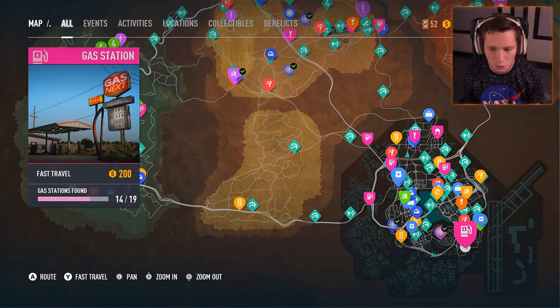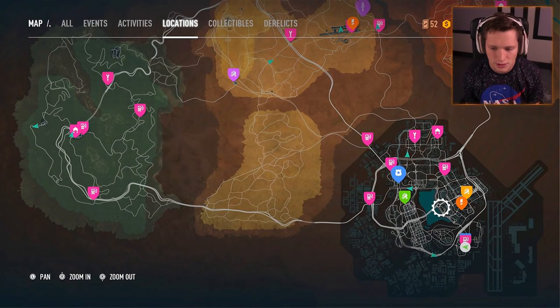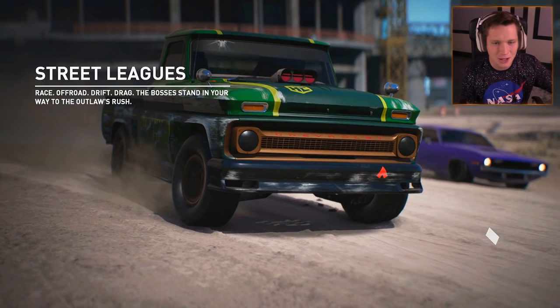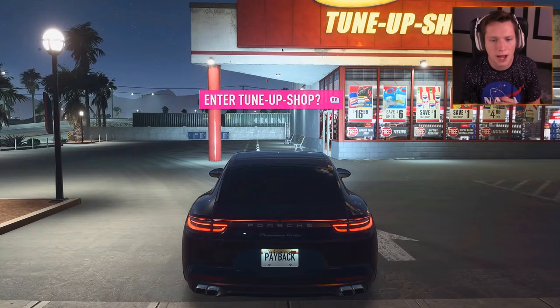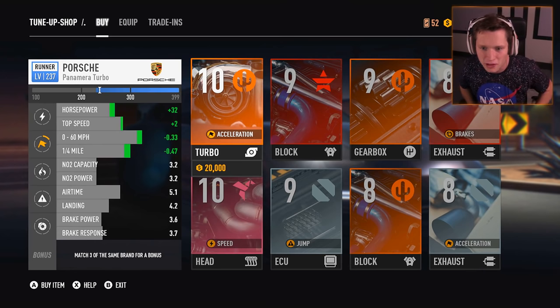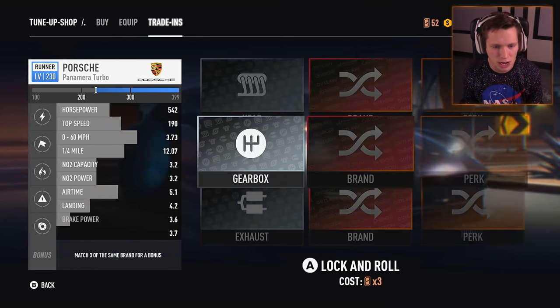Alright, so we're going to be switching over to Jess and first things first, let's highlight the locations here. I'm going to fast travel over to a tune-up shop, we're going to upgrade the car, then customize the car, then race the car. You guys are not new to this — we've been doing kind of the same deal for a lot of the episodes. The Panamera is obviously super fast but it's also a four-door, fairly large sedan, so it's going to have a lot of beefy meatiness to it, and we're really going to be able to push people around.